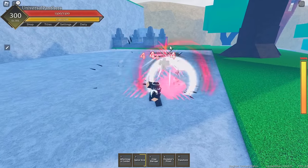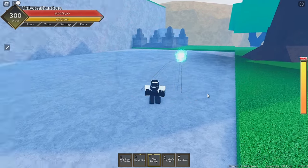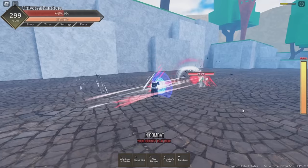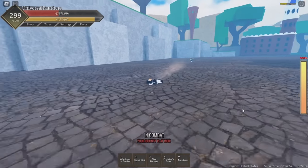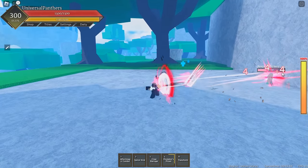Next up, we'll be talking about Spiral Kick, which is an amazing combo starter and combo extender all around. The move block bypasses with great stun. The move has extremely far range with great travel speed, allowing it lots of versatility. This move deals 55 damage at max level.